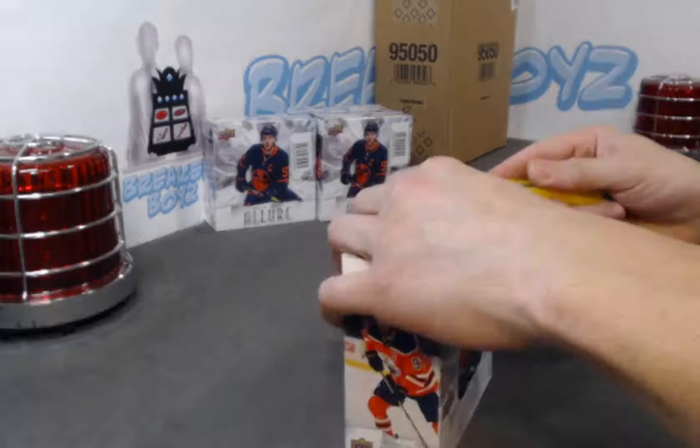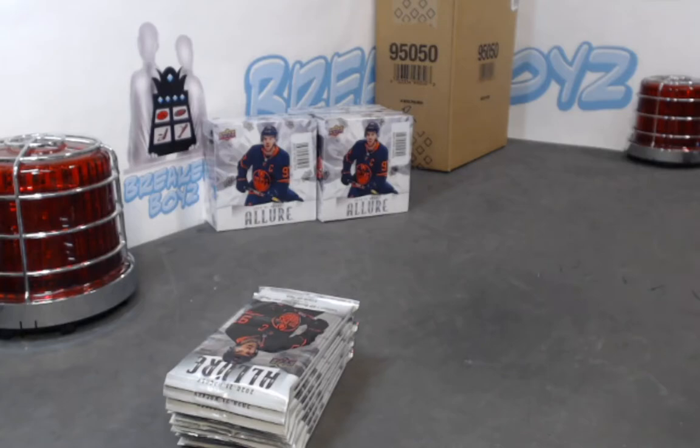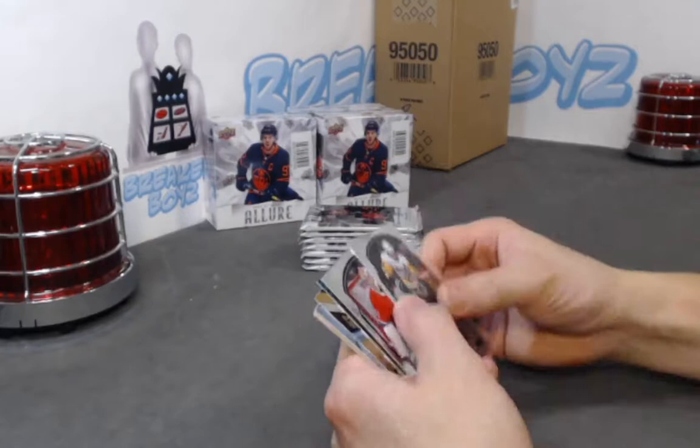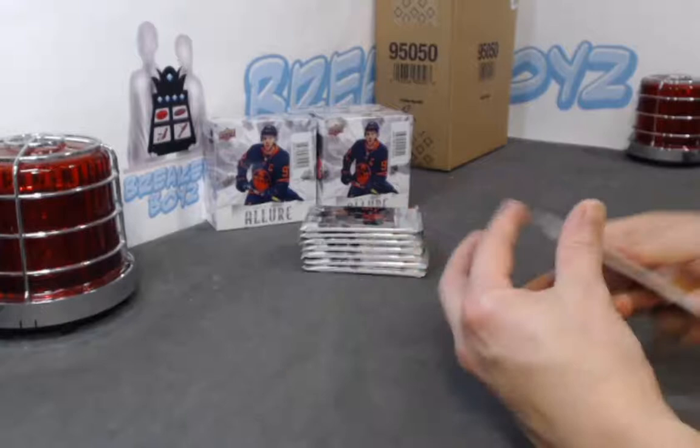Come on, Upper Deck — how about sneaking in another gold one-of-one. Nicholas Bowden base rookie. We have a Barkov black rainbow, Krastov grand entrance, Kibla Neeks SP rookie.